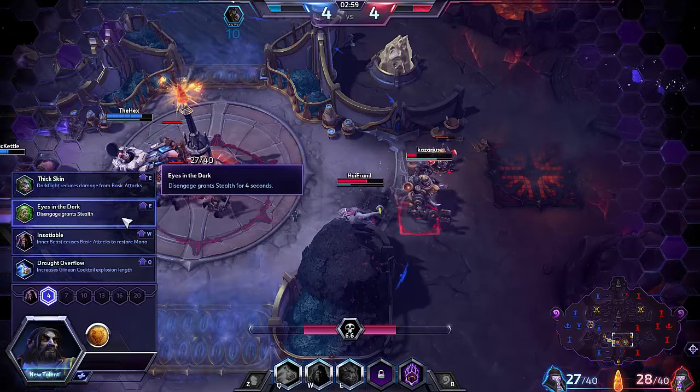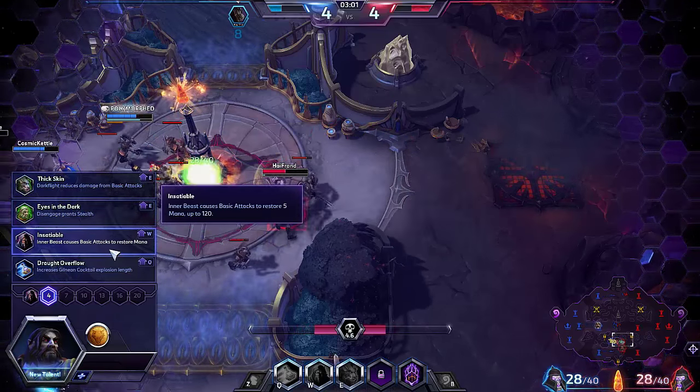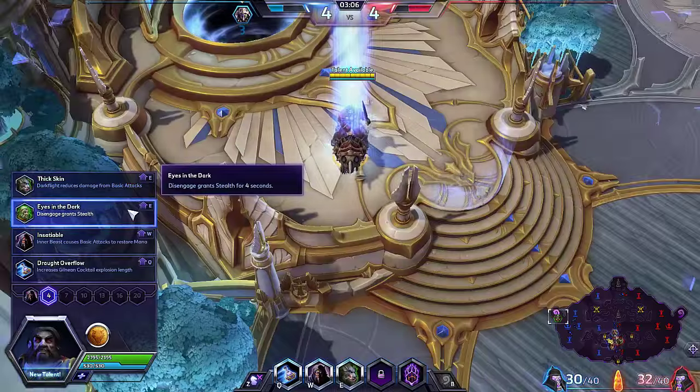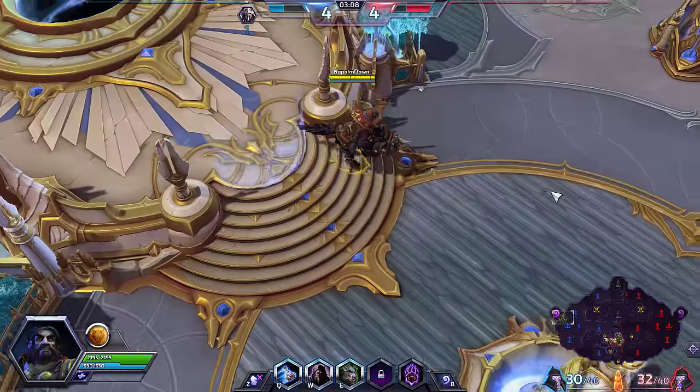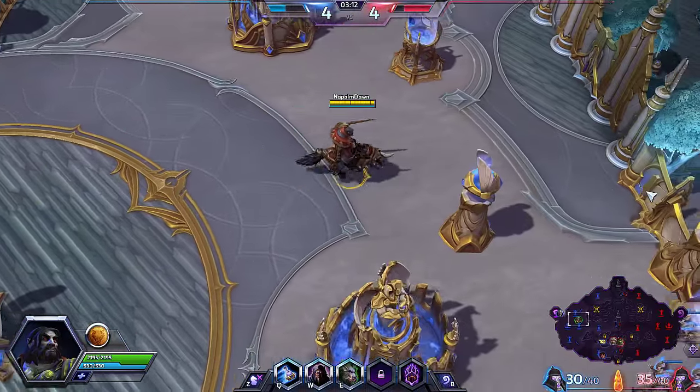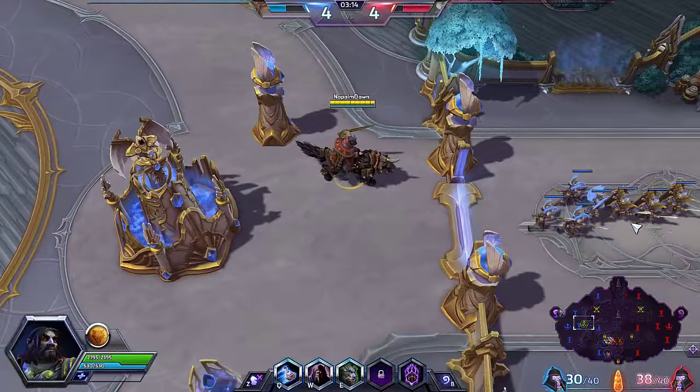I'll take the stealth talent — Inner Beast causing basic attacks to restore mana. This tends to be, like I said before, what I go for. I think I'll go for that.